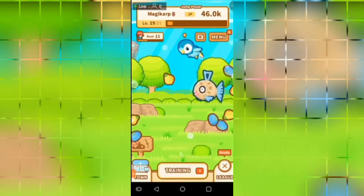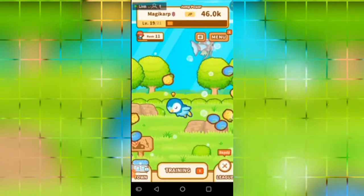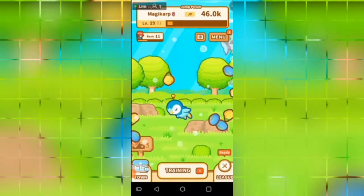So as you guys can see on the top of the screen, you can see where it says Jump Power. This is basically the core of your game — this is what you need to do. It is your JP, which is your score for each Magikarp. That's kind of how they level up, and as you can see on the top it says Generation 7, behind that Live One. It says Jump Power, which is JP, which I have 46.0k of.